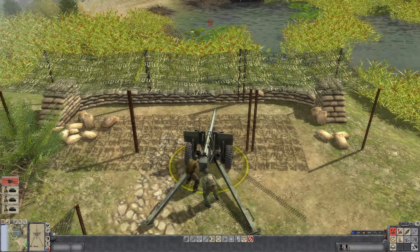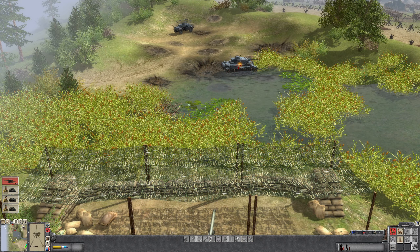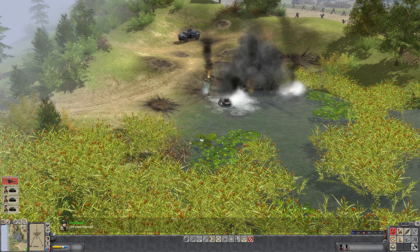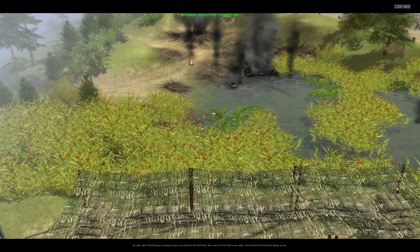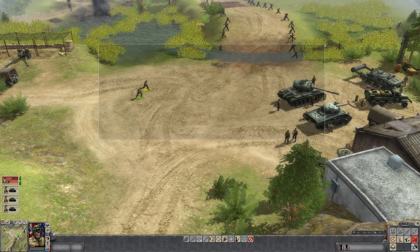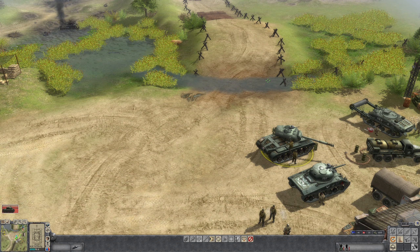Let's do this — loading AP shells, direct fire. I don't know how that Panzer III took that shot right in the side — maybe I hit it in the tracks. One's been destroyed! I think this gun is going to prove very useful on the front lines. Now move on — our tank is now ready. Let's get out, abandon the tank gun, and run straight to the Pershing tank to round up the mission. We gotta shoot some vehicles but it's not gonna take too much time.